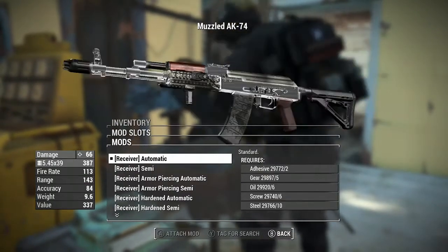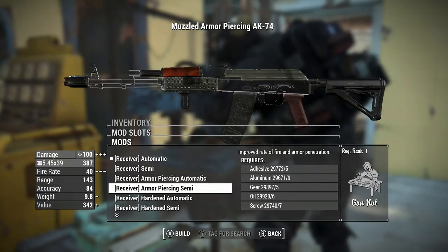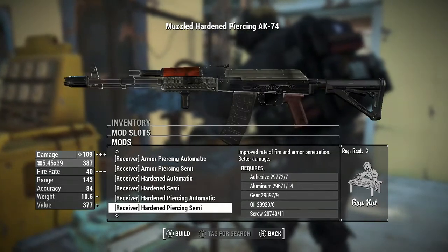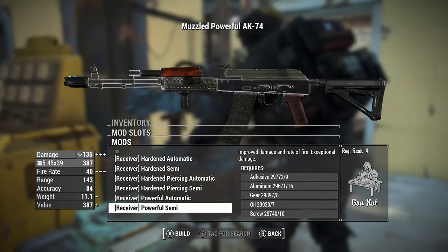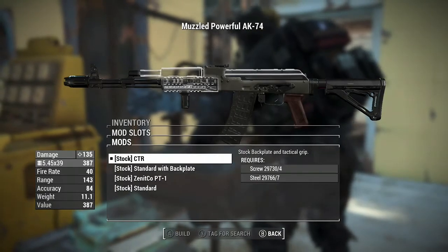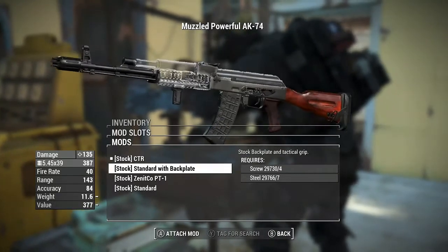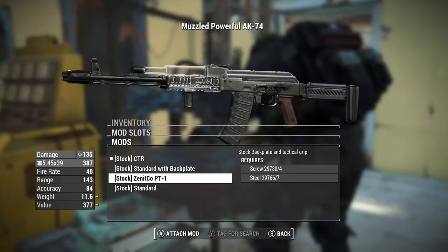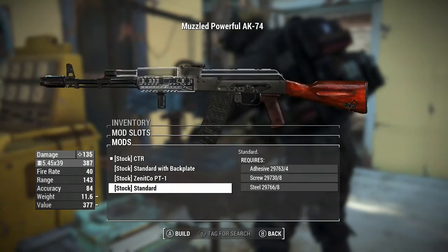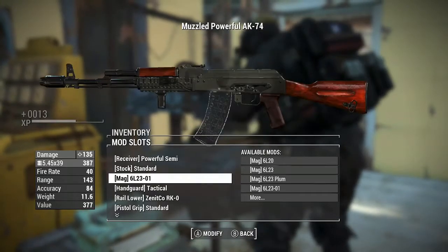For your receivers, you have the options of: automatic, semi, armor piercing automatic, armor piercing semi, hardened automatic, hardened semi, hardened piercing automatic, hardened piercing semi, powerful automatic, and powerful semi. I'm gonna go with powerful semi. For your stock, you can have the CTR stock, the standard AK-74 stock with backplate, the Zenith Co PT-1 stock, or the standard stock without any backplate. I'm gonna put the standard stock.